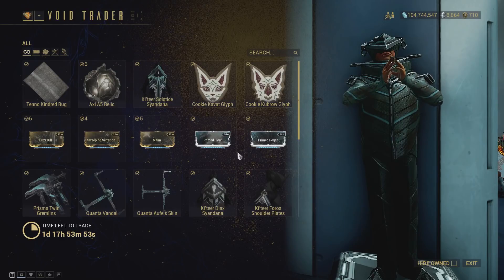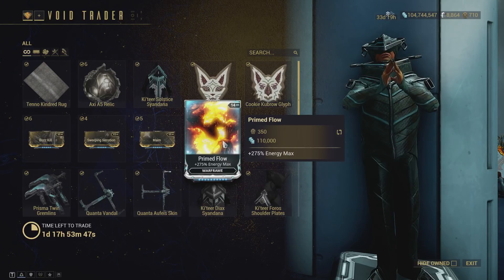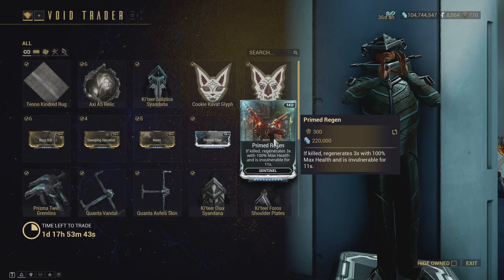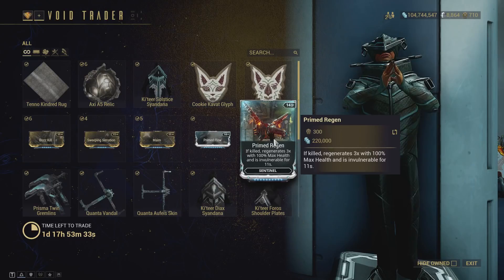Both of these mods are incredibly useful though. Prime Flow goes on a huge number of Warframes and more energy is always good. As for Primed Reach, unless you are now using a dog or cat companion a lot — which is fair since Fetch is a thing — this is extremely good on every single sentinel. If you still prefer sentinels, very useful; if not, harder case to make.